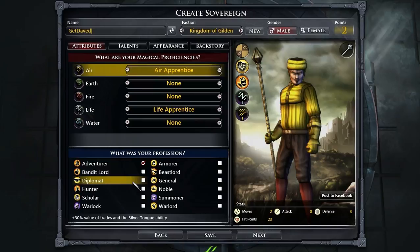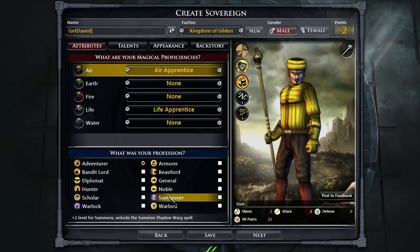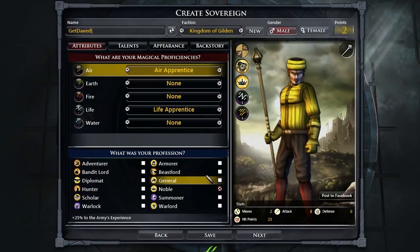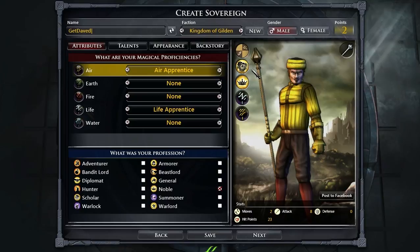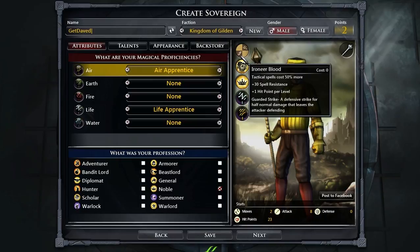Diplomat — don't think we need that one. Plus 50% attack versus beasts, not bad. Scholar is not bad either — spells do 25% more damage. I usually don't go spells with my main character. I'm gonna go with Noble because unrest is very frustrating. And we can train Iron Golems, who are pretty awesome — they're a very useful tank.